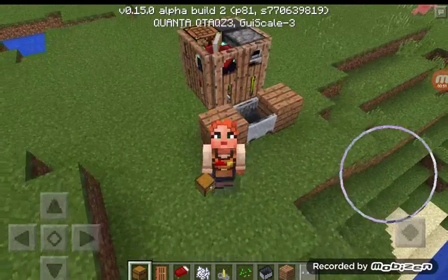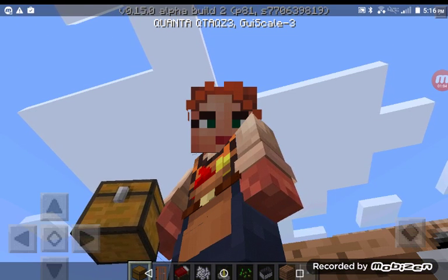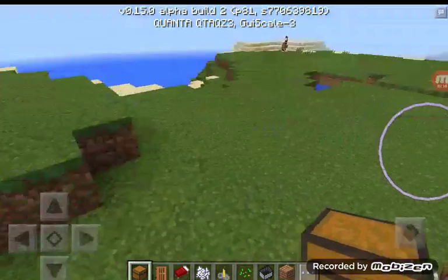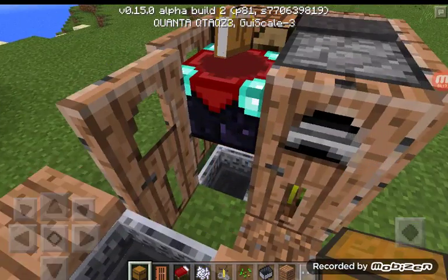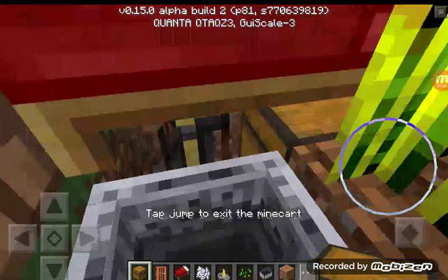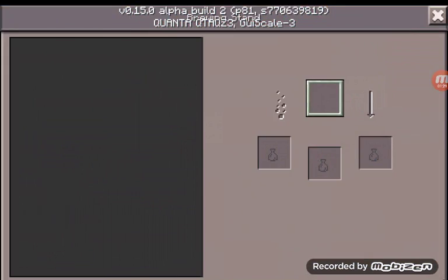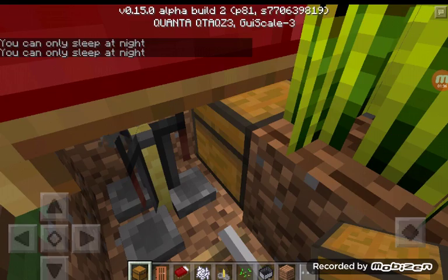In today's video I'll be showing you guys how to build a compact house in Minecraft Pocket Edition. I know there are a lot of tutorials out there, but this is one of my own designs. Let me get out of third person view and show you how to make it. It's pretty easy - you get in with your minecart and jump to exit it. You have your bed, and if you break this you have your brewing stand.